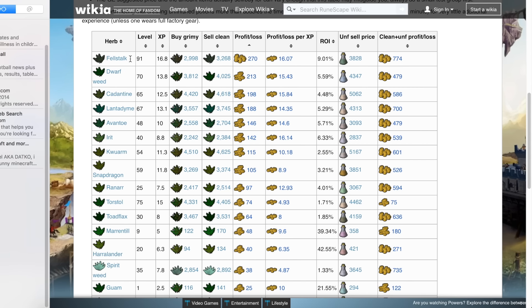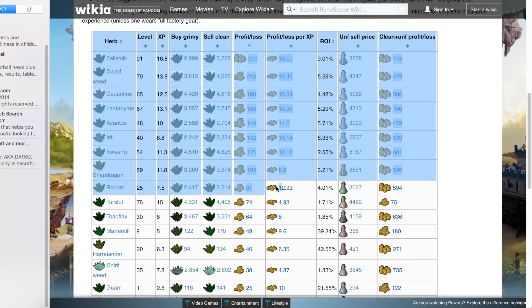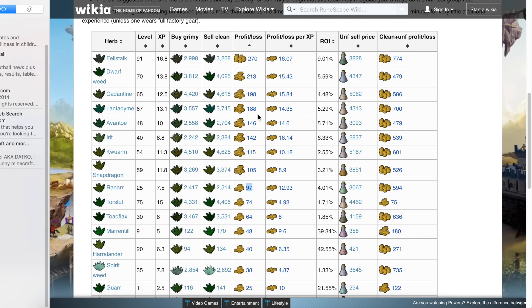To work out which one's the best, all you do is click this until the profit is at the top. As you can see, Fellstalk is the best but it's got a very high level requirement. Then there's Dwarf Weed which is second, making you 213 per clean. I'm going to do Dwarf Weed so it's more representative to the normal person using this method. You can also clean things such as Ranarr which will still make you some nice money per hour, just not as much as the higher level herbs. You can work up to these and it'll be a good money making method while getting your Herblore level up.